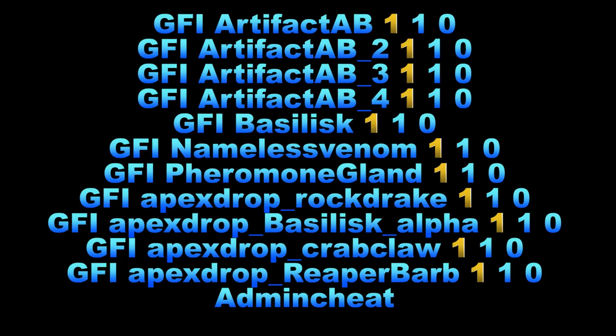So guys, if you want to get here, these are the things you're going to need and these are the commands we used in this video. Don't forget, if you are on a public server and you do have admin access, make sure to type in admin cheat before you use any of these commands or else they will not work. You can pause right now if you need to. Keep in mind the numbers that are gold are the numbers you can change to adjust the amount of that item you're spawning in - so instead of a 1 you can type in 10 if you feel like it.